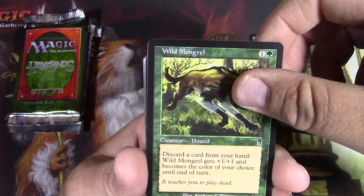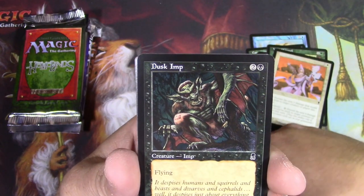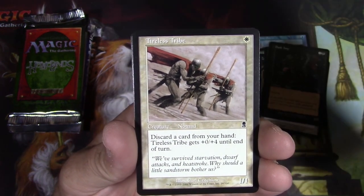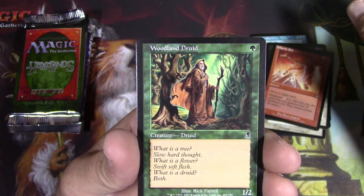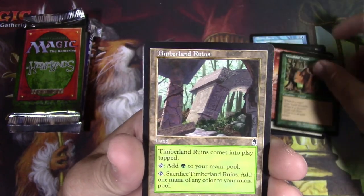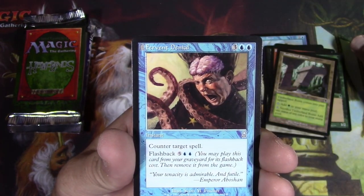Everything's great art, you know what I mean? Hollowed Healer, Desk Imp, Tireless Tribe — looks like they're having a bad day — Earth Rift, Woodland Druid, just a 1/2 for 1, pretty cool little poem there, and Timberland Ruins, Fervent Denial.